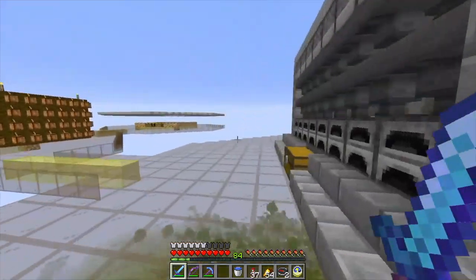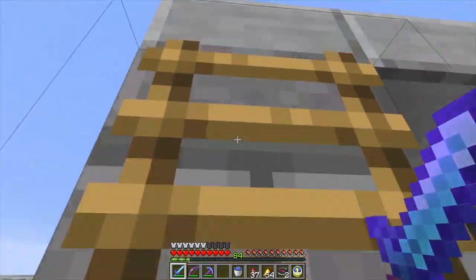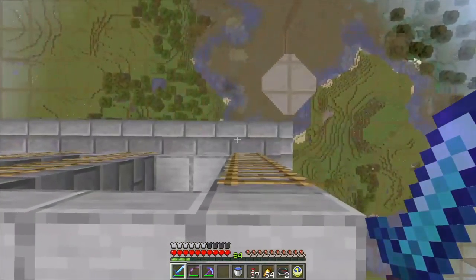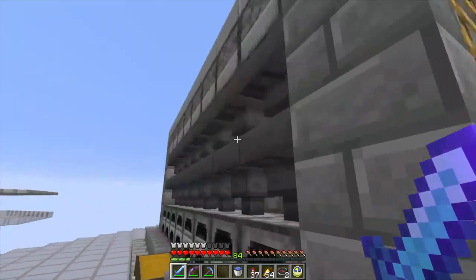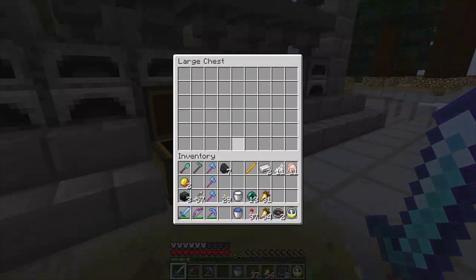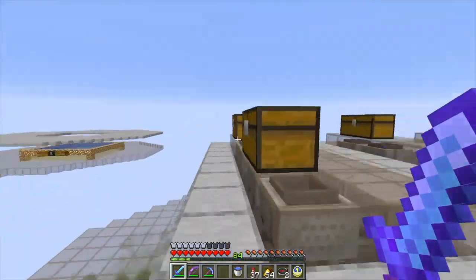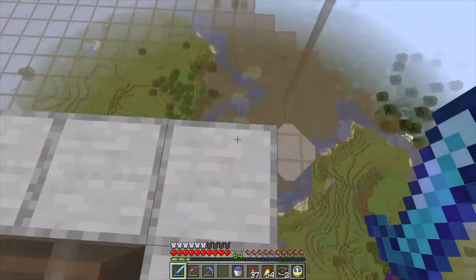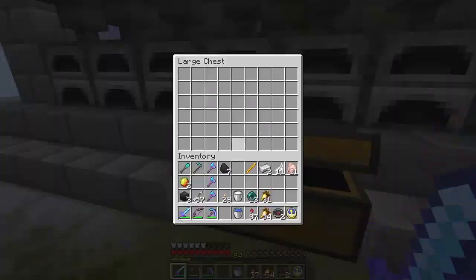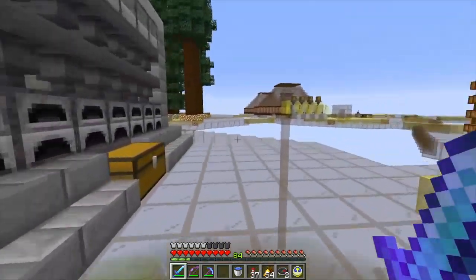Massive smelter — this thing can smelt fast. If I cut down a bunch of trees and pop them into all these chests up here, they flow down super fast into the area furnaces below. Each one of these is just a bunch of furnaces and they all end up flowing in. If you get eight stacks of wood and load up all those chests evenly, by the time you get back down here you will have a stack of charcoal. It's just a crazy fast smelter.